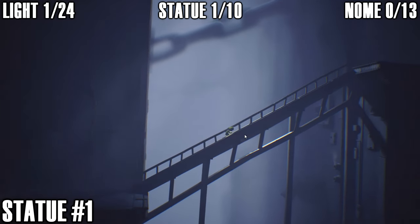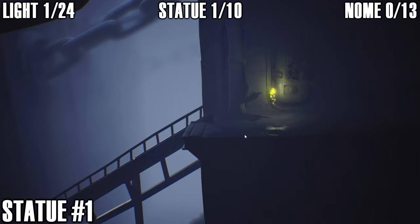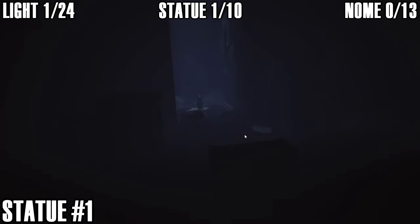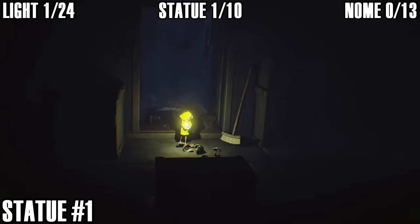Next up is the first statue. When you reach the big set of stairs, head all the way up and just past the boxes you can find the statue sitting in a tight little alleyway. Pick it up and throw it to smash it to get the collectible — that's first of ten.